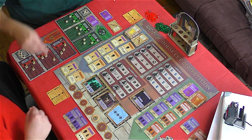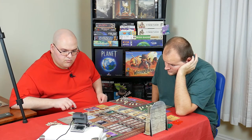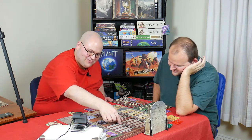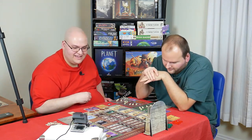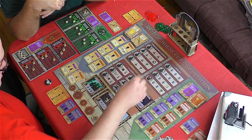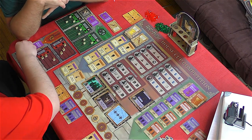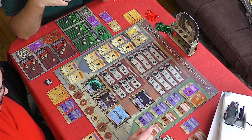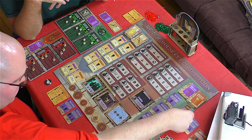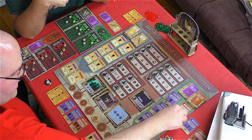Round five — I'm first player. Hermione is going to go here — two knowledge tokens and an advanced challenge card. I'll take the 'Join the Order of the Phoenix' challenge. Then Hermione completes the 'Brew Amantadia' lesson — she needs four levels of Potions and has five, plus she pays a magic. She gets two knowledge and a level in anything — she levels up in Dark Arts.